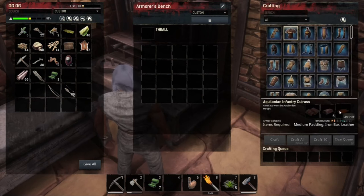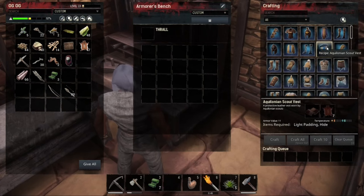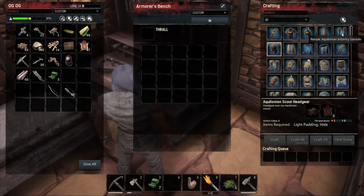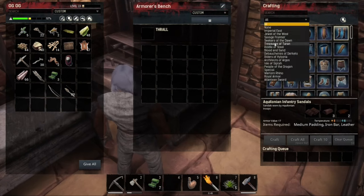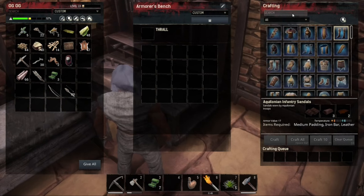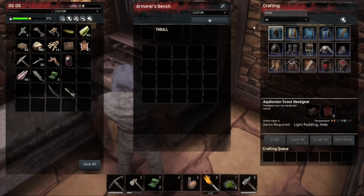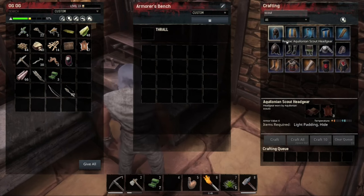Is there anything that doesn't need the iron bars? I don't know how to get iron bars or leather. Light padding and hide - we can do this, except for the iron bars. Wait a second - no, we can do all of this. The scout sandals, scout - here we go. So it needs one hide - how much hide? We got 41 hide. So we need one...